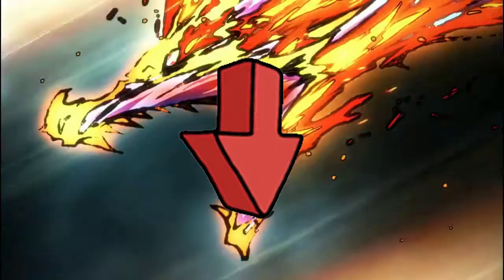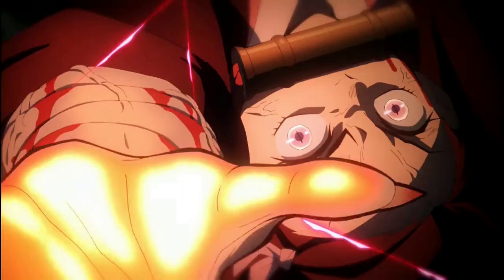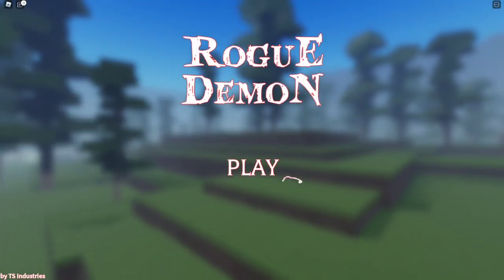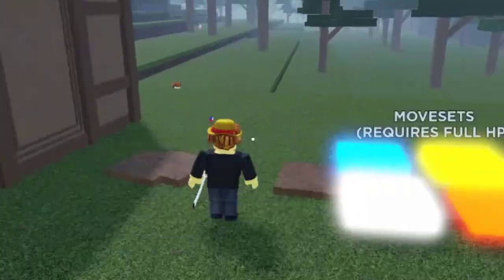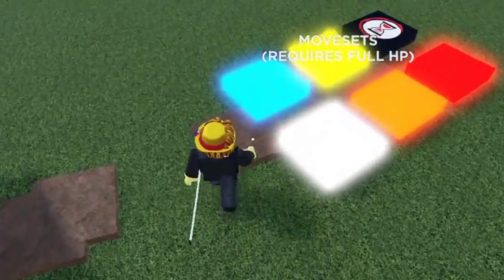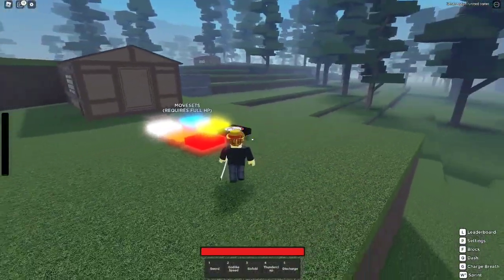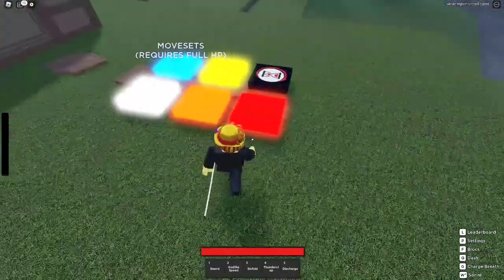Honestly, pretty fun. If you want to play it, I'll leave the link in the description. No more stalling, let's go. Alright, so here we are inside the game Rogue Demon. It's not like the greatest looking game in my opinion, but it makes up for the fact that the PvP is honestly pretty fun. Once you spawn in at one of the spawn locations, you will have one of these pads. It will contain four breathing styles and two Blood Demon Arts.